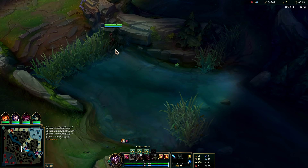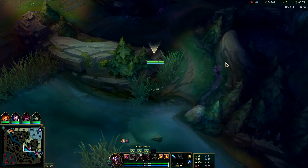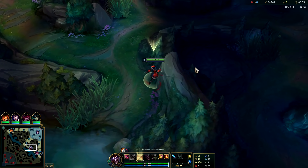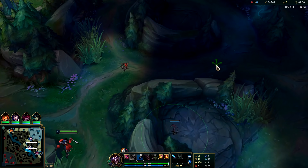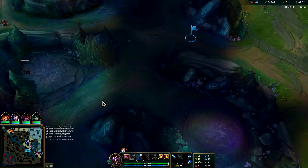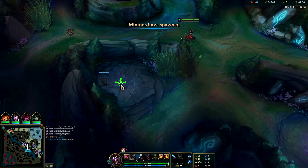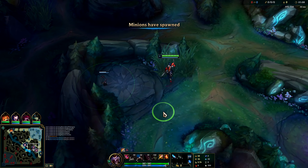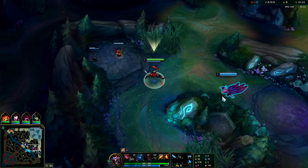I should have actually gotten a box down to defend — I was just too busy talking. You should get a box down no later than the 34-second mark, then lay your first box at the 51-second mark on your first camp. Ideally you get a leash, because you'll take less damage and it'll speed things up.